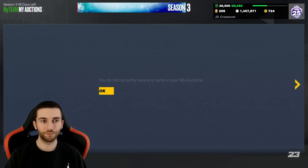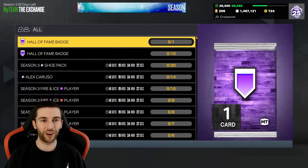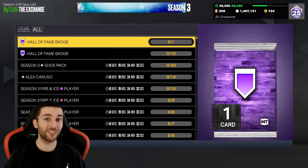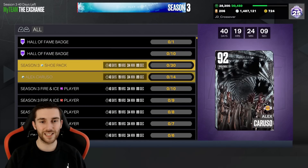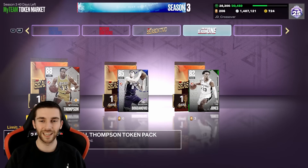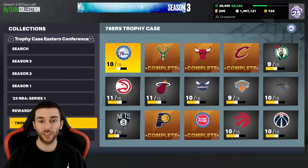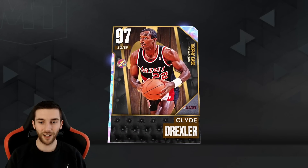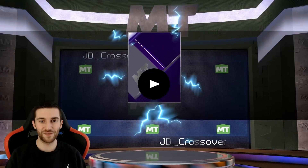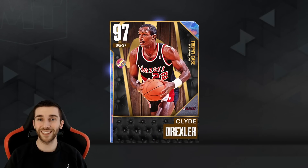Started a new season, we've made some good progress, it's just much of the same. The new season disappointment is so real — I keep looking at the Hall of Fame badge exchange for 20 Amethysts and it's just long gone. It's just a Pink Diamond which costs 100k, or 10 diamonds at 10,000 MT each — neither of these are worth it. The token market is just old players. It's a rough season. But we will be getting our first Dark Matter over the next few days, so that is cool. Galaxy Opal Clyde Drexler is home and we saw the animation — which sadly just added to the list of disappointing things this year. Please like and subscribe, I'll see you next time.